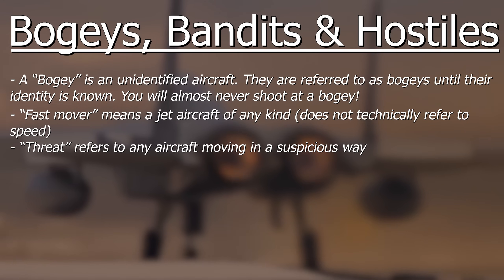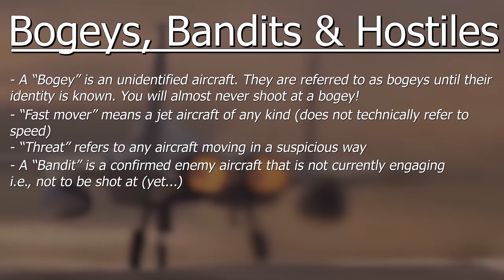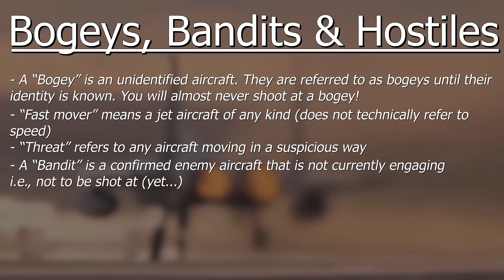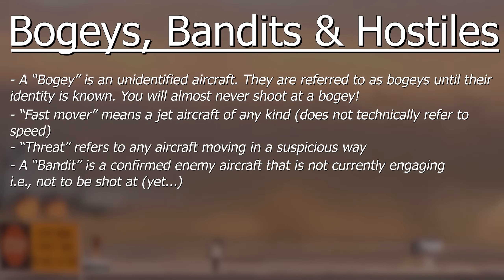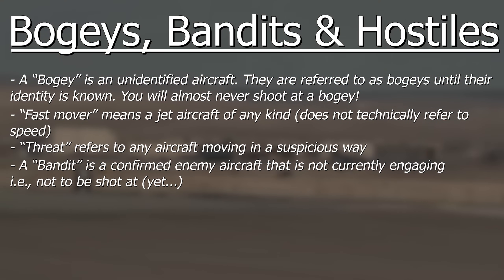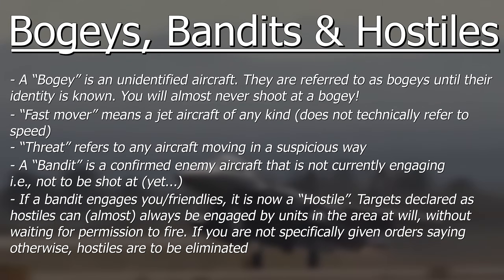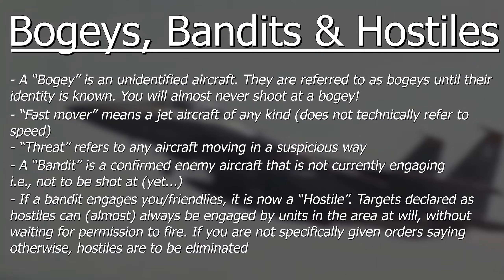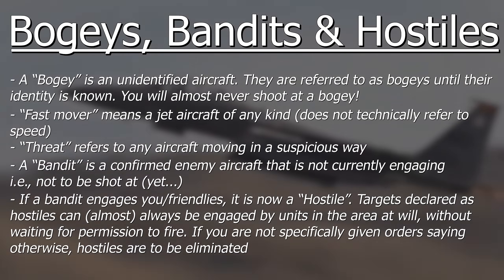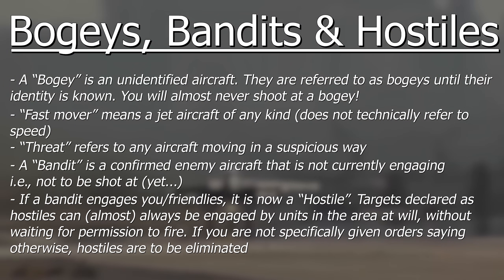A bandit is a confirmed enemy contact, but one that is not currently engaged with you or friendly units, and not breaching the rules of engagement for that theatre. So try not to shoot him — you might accidentally start World War 3, and that really doesn't look good on your resume. Now if the bandit launches a weapon at you or friendly forces, or otherwise breaches the ROE, which do change for different theatres, then you can call him a hostile, which generally means he can be shot at freely.